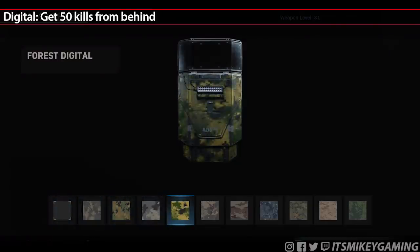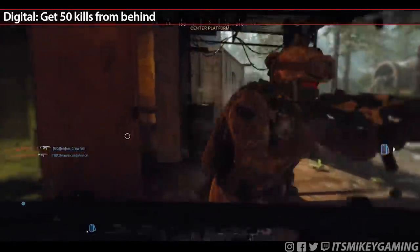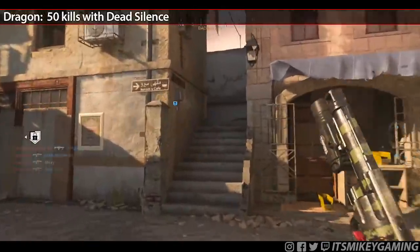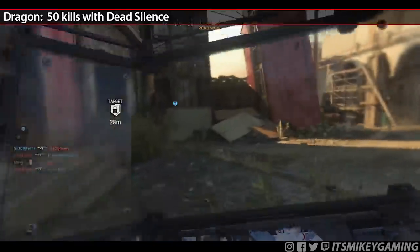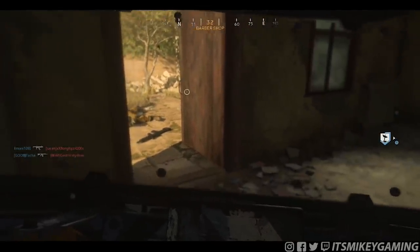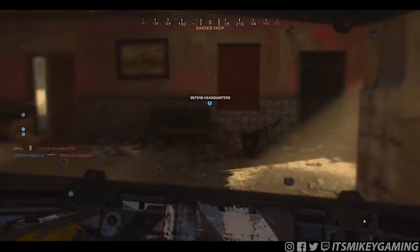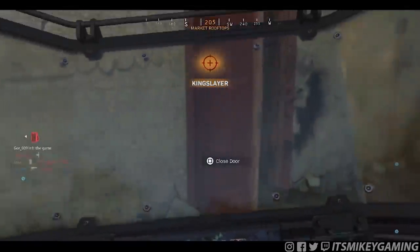Digital — get 50 kills from behind. That's probably going to be passive with the Ghost perk; you'll eventually sneak up on people. Dragon — get 50 kills with Dead Silence. Get into the habit of popping Dead Silence when you hear footsteps or are trying to sneak up on someone. There's also a big grace period after Dead Silence wears off — even after it expired, I could still get melee kills for maybe five seconds and they counted. So this was super easy. Dead Silence is useful anyway and you should be using it when people are nearby.